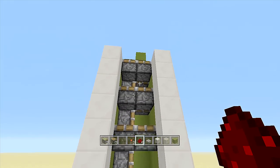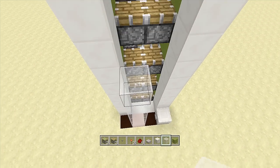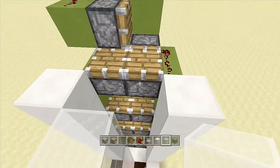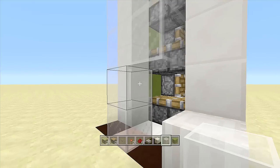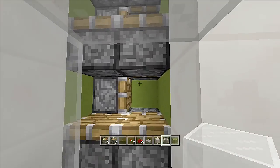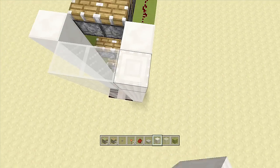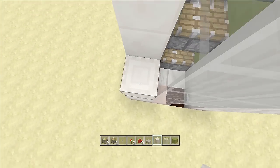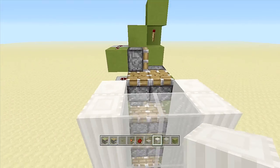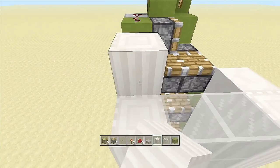Now all you have to do is fill in the front. I like using glass so you can see inside and outside while going up. Bring up your glass — or whatever you're using — all the way to the top to the same level as your last pistons, then bring it all the way down so you can get inside the elevator. Next, take out your block of choice — I'm using pillar quartz — and bring it all the way to the top on both sides. Keep it the same height as your pistons if you're using glass; if not, it doesn't really matter.